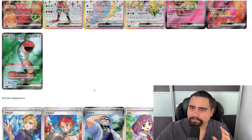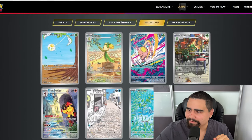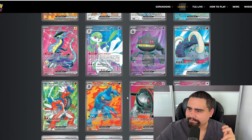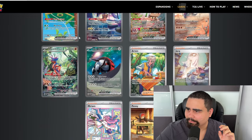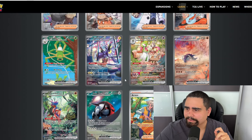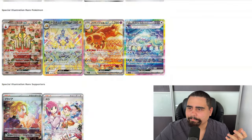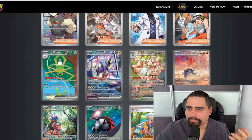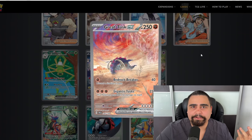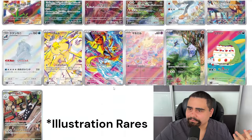Let's compare Stellar Crown with the first set, which is of course Scarlet Violet Base. Scarlet Violet Base has a total of twenty-four illustration rares. How many special illustration rares? We have a total of ten — ten versus six. But the Terapagos artwork is amazing, there's no artwork that competes with it. Well, Terapagos is a Gen Nine Pokémon — why don't we compare it with another Gen Nine Pokémon like Great Tusk? Wouldn't you say that's a fantastic drawing of a Gen Nine Pokémon?